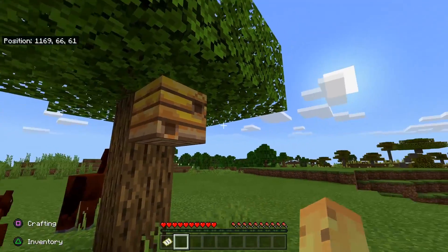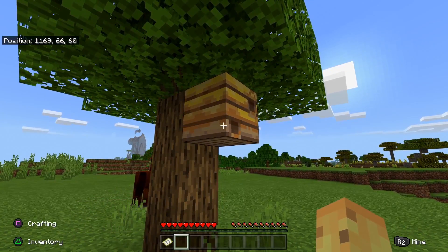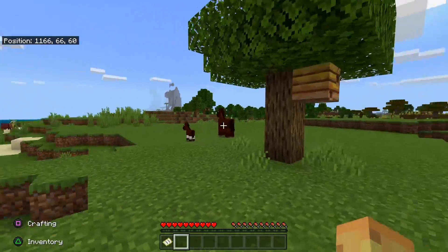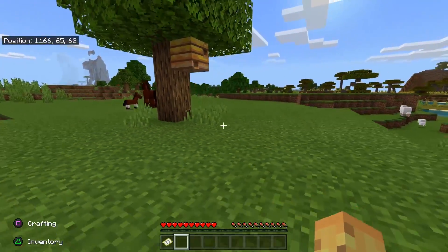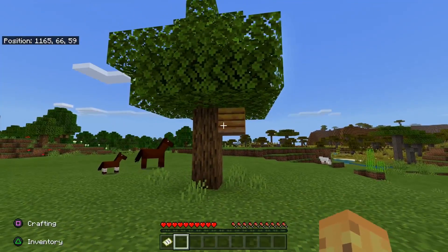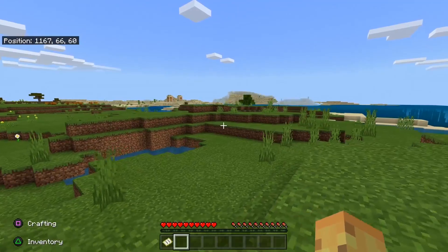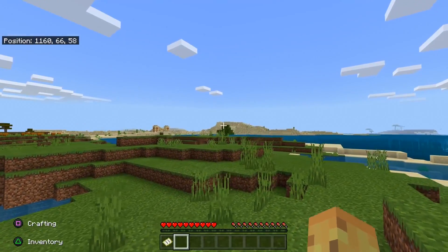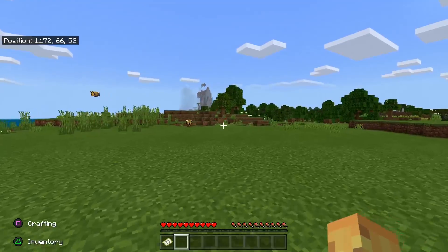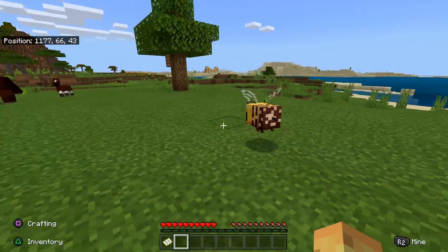Bees will only spawn when bee nests are around. Bee nests have a 5% chance of spawning on any given tree in just three biomes: the flower forests, which are quite rare; the sunflower plains, which are very rare; and the plains biome, which is incredibly common but has very few trees. As you can see across this entire plains biome, there are literally just two trees.